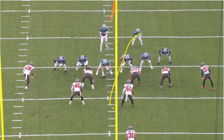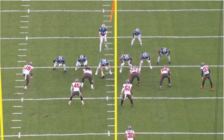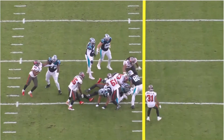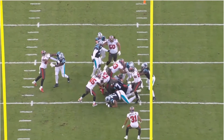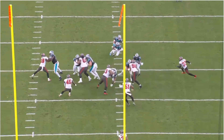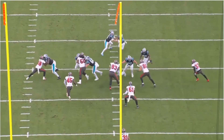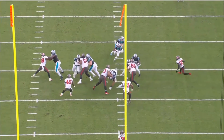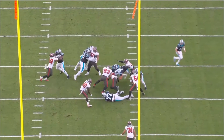Here the running back tries to go up the center - watch number 93, Ndamukong Sue, just toss the left guard out of the way and make the tackle. Look at this - oh my goodness, that is embarrassing. He just zips right by and then makes the tackle.